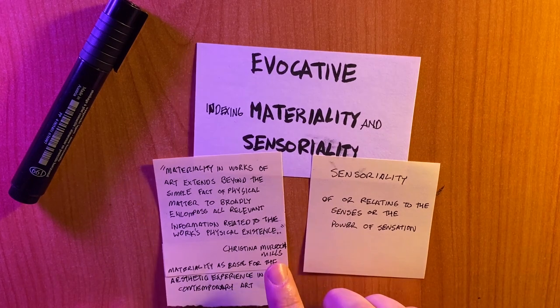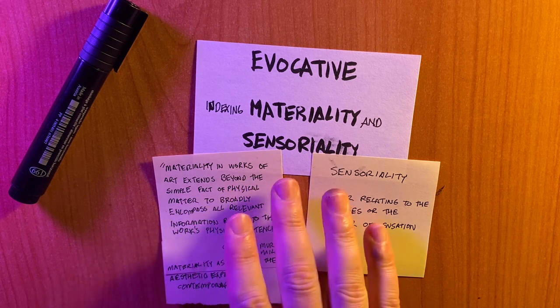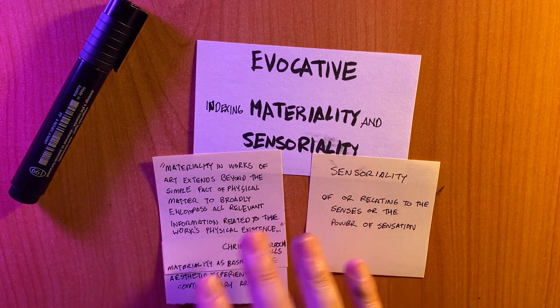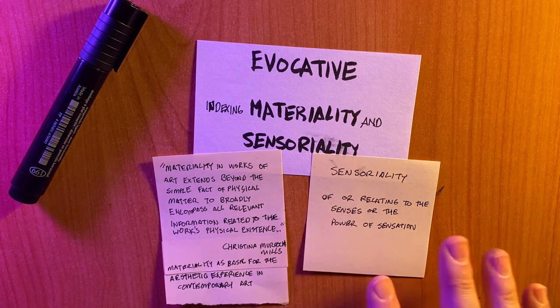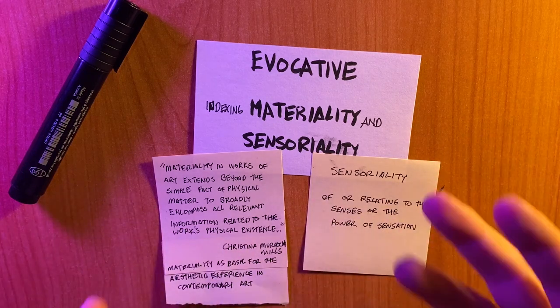Christina Murdoch Mills describes materiality as: "materiality in works of art extend beyond the simple fact of physical matter to broadly encompass all relevant information related to the work's physical existence." This is all from her wonderful article called "Materiality as a Basis for Aesthetic Experience in Contemporary Art." So when we're thinking about materiality, we need to think about not just the structure of the matter, but sort of the meanings associated with it.